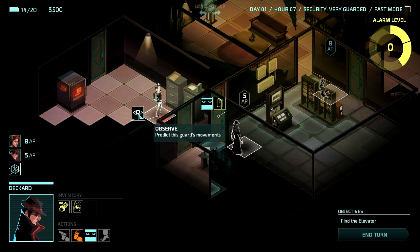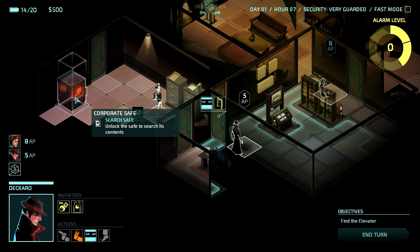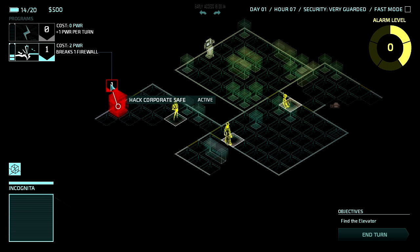Hopefully he moves elsewhere. I can also click and observe — it burns one action point — and I can predict where this guard is going to move. Also, I can see there's a corporate safe here. This is where your greed starts to kick in. I can hack it in Incognita mode — it will take one power to break the firewall. Then once I've done that, I can have my agent go in and steal stuff, usually money or whatever the mission requires.